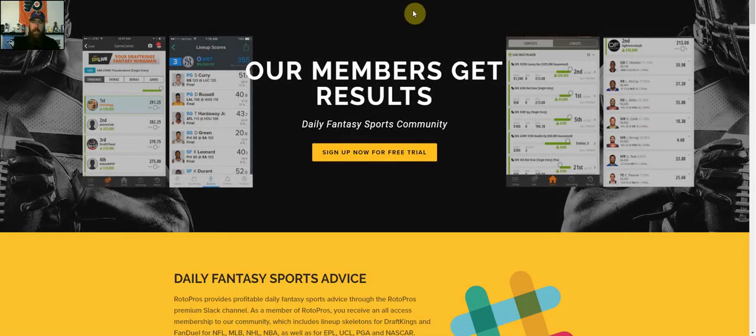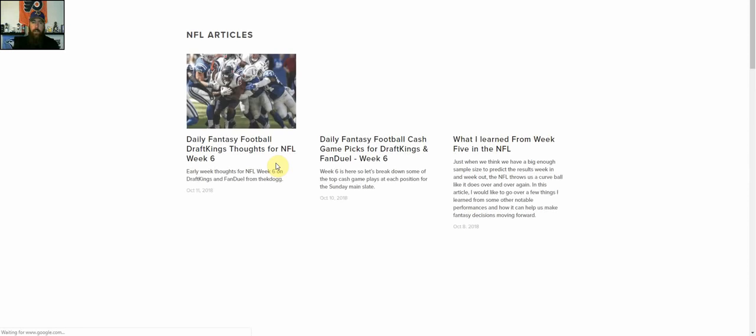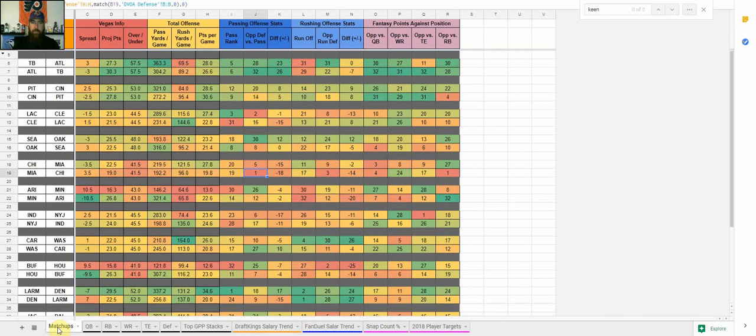At the top, you click on Articles, go to NFL, and that takes you to our NFL articles this week. We've got a lot of articles coming out — an early look from Josh, Cash Game Plays which I put together, and later today I've got a GPP Value Plays article coming out, looking at a couple low-priced guys that may be getting more opportunity this week. I also provide a DFS NFL Cheat Sheet that I'm going to go over today, as well as some of my top picks for week 6.